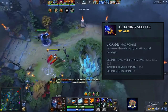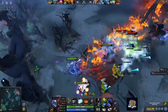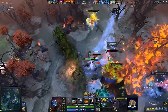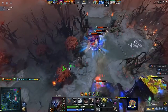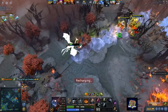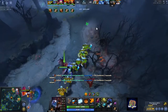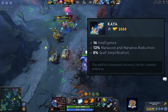I also pick up Aghanim's Scepter. I notice that our fights are centered around killing the PL, so the longer Macropyre stays on him the more damage he will take while my two tanks try to bring him down. I also get a Ghost Scepter, allowing me to dodge all the physical damage — specifically if PL goes on me I can simply activate it and kite him. Finally, I go for a Kaya to amp up my magic damage even more, which also decreases the mana drain from the Diffusal Blade.